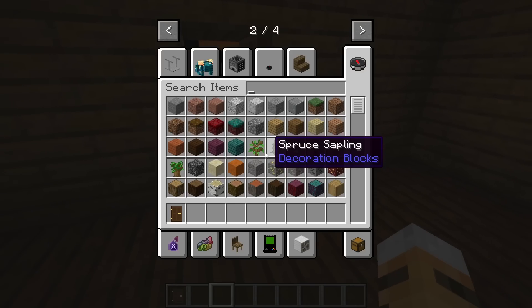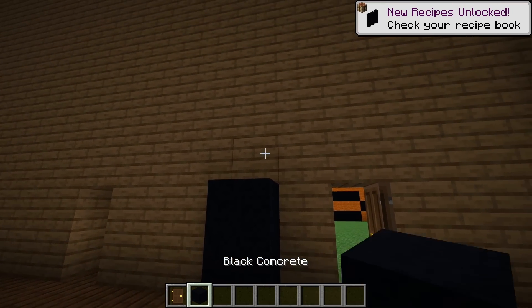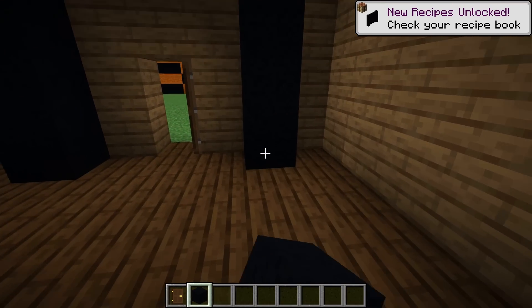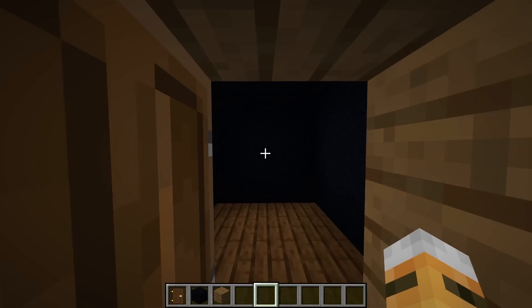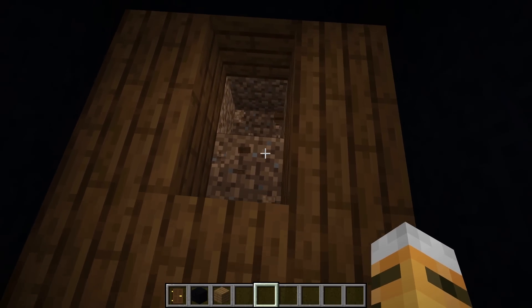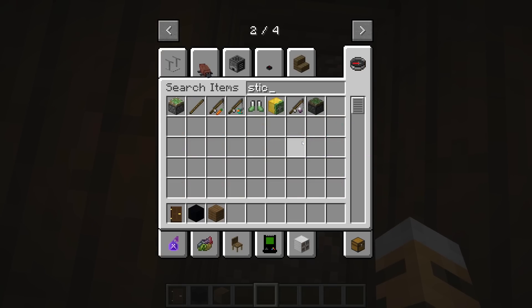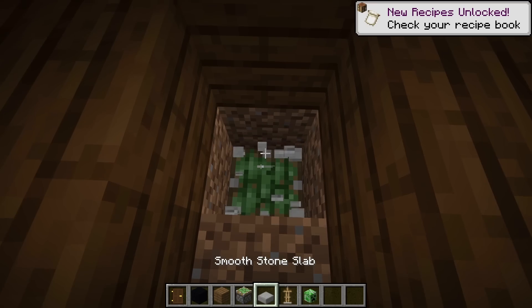Now we can go inside, and we actually need to make a little bit of a hallway, and to make this hallway extra creepy, we're actually going to make it out of some black concrete. So now that we have our black hallway, what we can do is get started on the jumpscare prank. To do a jumpscare prank, we need to come down here and place a sticky piston.